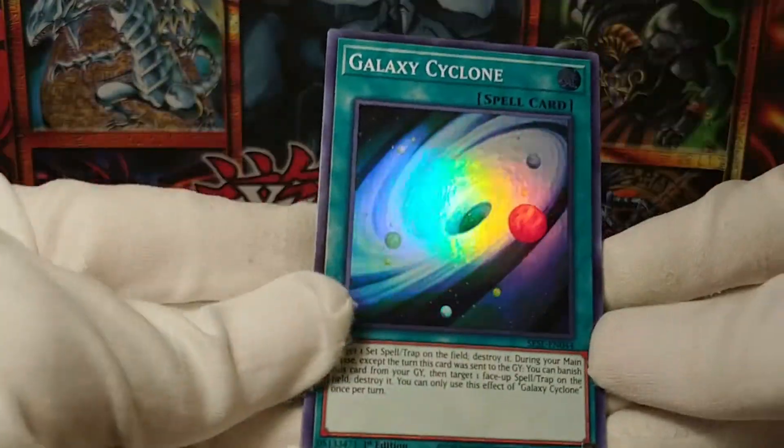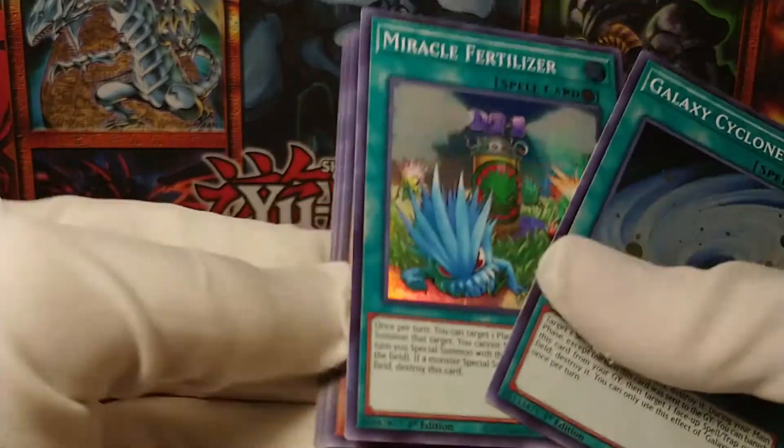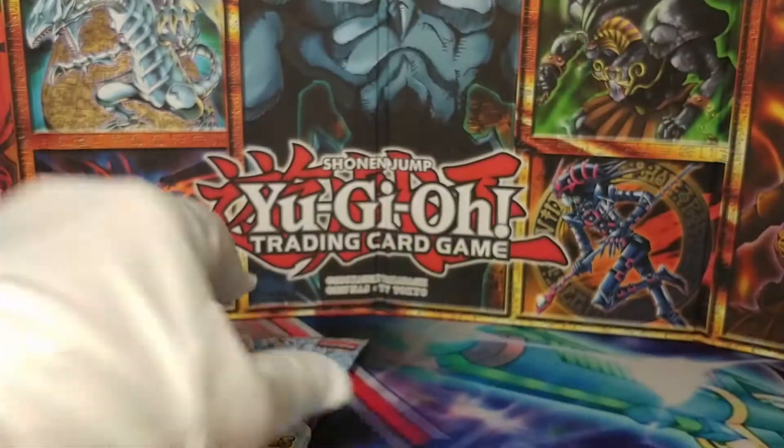There's my playset of super rare Galaxy Cyclones — that's very nice. Miracle Fertilizer, Rika Fairy, Princess of the Autumn Leaves, and we now have a playset of these Eldelixirs.